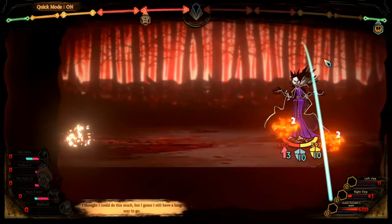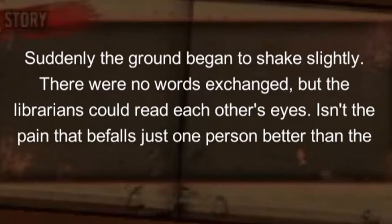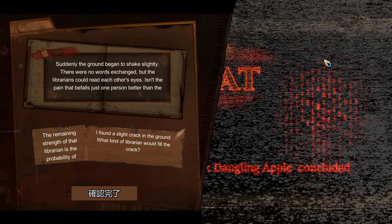Well, I might need to do some rebuilding. Suddenly the ground begins to shake slightly. There were no words exchanged, but the librarians could read each other's eyes. Isn't the pain that befalls just one person better? The remaining strength of that librarian is the possibility. I found a slight crack in the ground. What kind of librarian would fill the crack? Well, that sounds creepy as all hell.